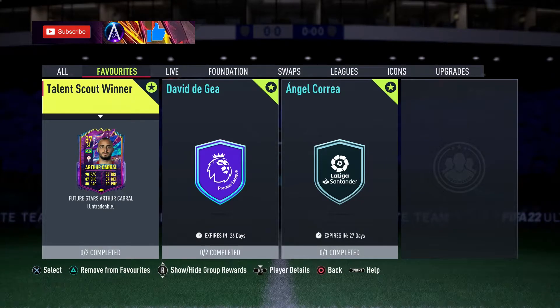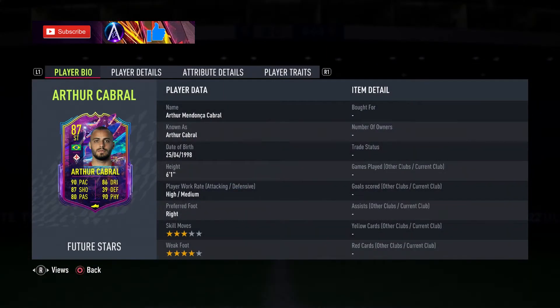The Future Stars promo is here and we have Arthur Cabral coming in at around 155k for this card. Shout out to the card design as well — it is amazing for these cards. He is high/medium work rates, three-star skills, four-star weak foot, six foot one, playing as a striker.